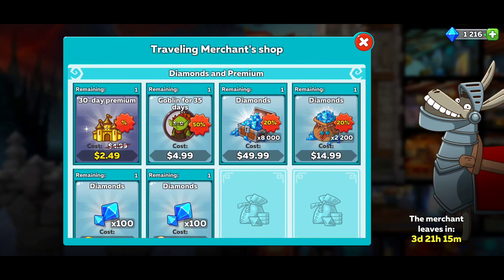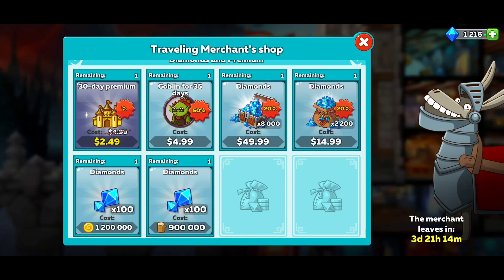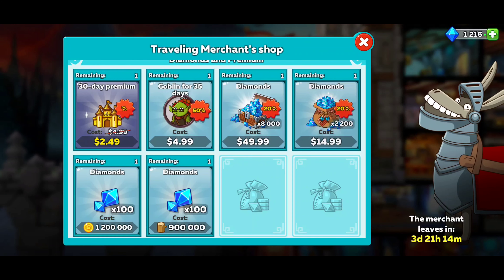We also get that premium, which mine just ran out. I have like perma premium, so this 30-day premium seems like it's a pretty decent price for 30 days. $2.49 for me. Depending on what throne room level you are, it's going to be different for you. The Goblin - $4.99. Not bad. Mine's still good right now.